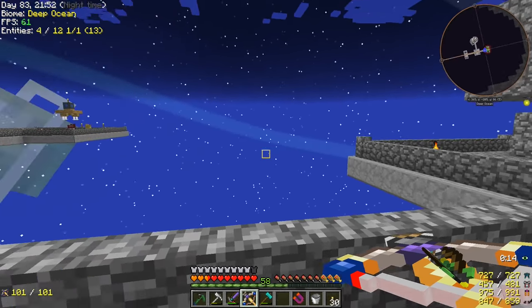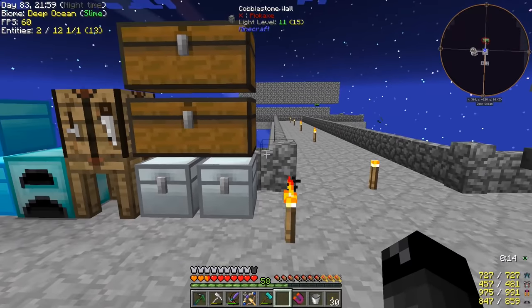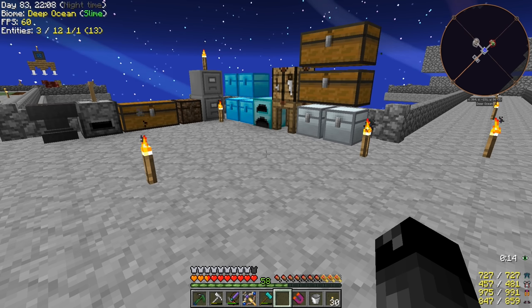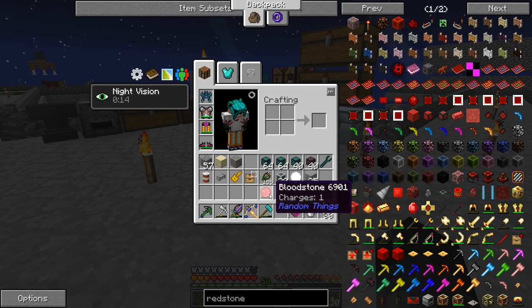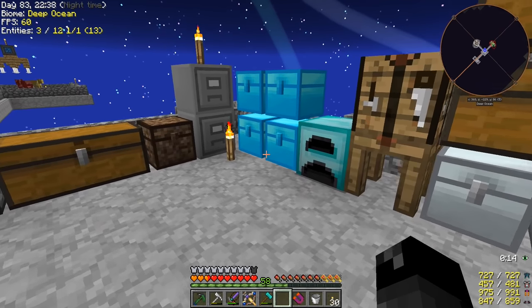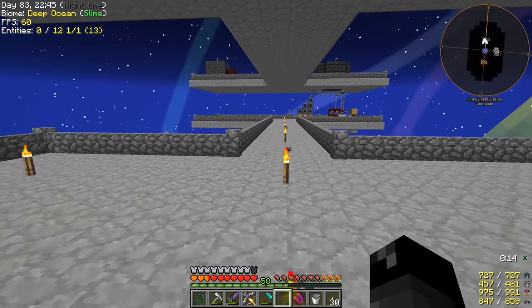After a certain amount of charges, you start getting a regen effect by having that in your inventory. I think the maximum amount of charges is 400 and you get like half a heart every second — it's a very fast regen effect, not like the regen potion. If you have two of those, you get one heart every time. You have three of them, you get one and a half hearts every time. You can stack these and it gets very, very OP very quickly, but it does take a little bit of time to charge these up. So 400 kills for a maximum charge on one. If you die with it in your inventory, it loses all the charges — and if you have three of them in your inventory, you lose all the charges in all three of them.